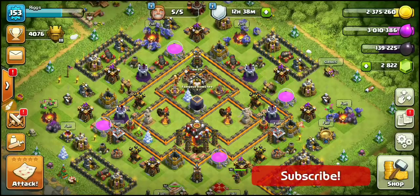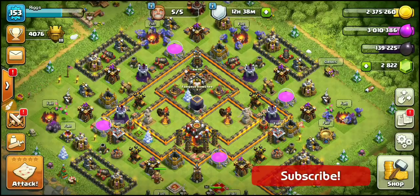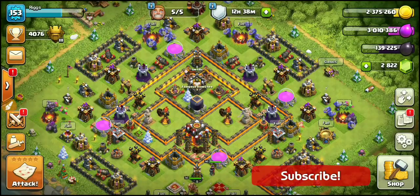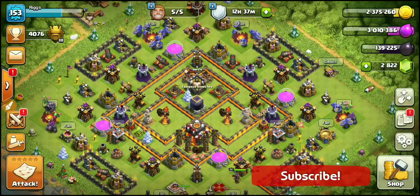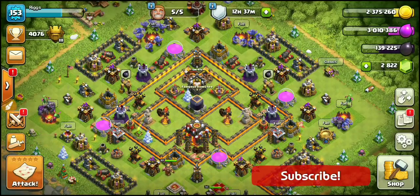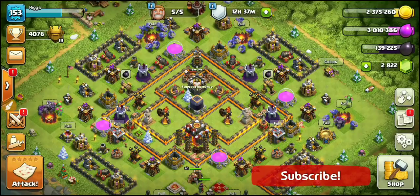What's going on guys? This is Riggs from Clashing FFS bringing you a brand new attack strategy video. We are constantly seeing the meta change at Town Hall 10, and we're starting to see very unique attacks trying to take down the single shot Inferno Tower base layouts. We're calling this attack the Valk Dive Bar. Cannot wait to show you guys this — let's get into it.